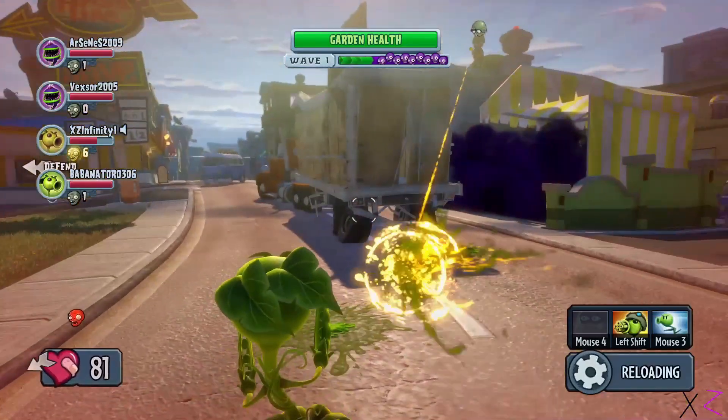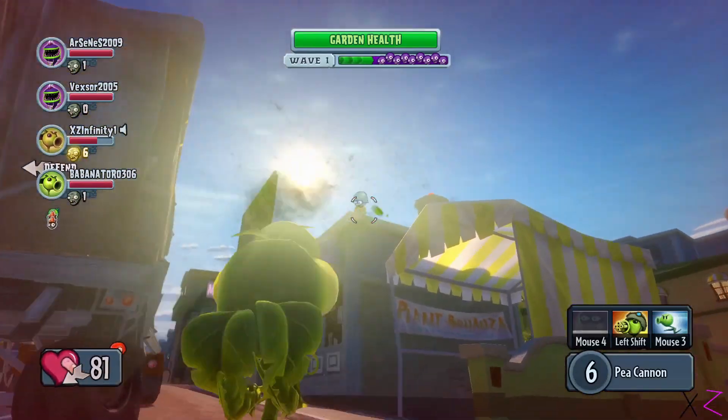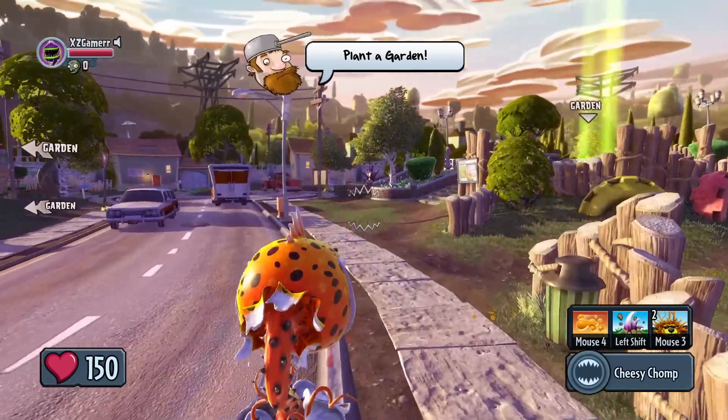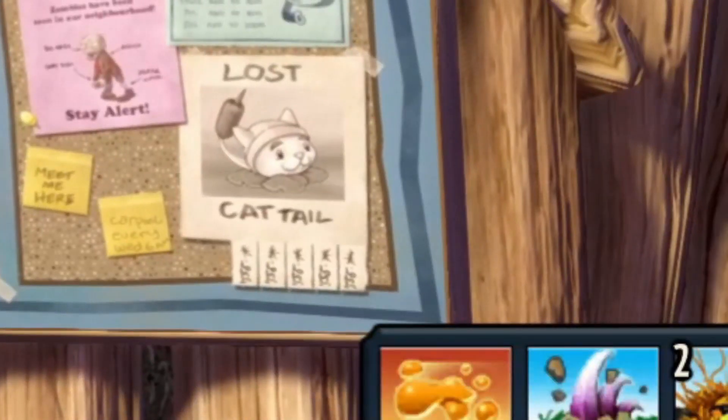For Garden Warfare, this was an obvious Easter egg. A cat tail makes an appearance — in the Super Flats map, next to the tree house, you can find a poster saying 'Lost cat tail' with a picture of a cat tail.